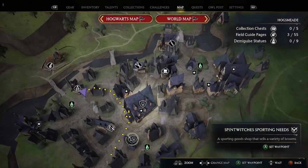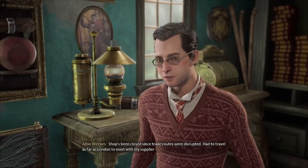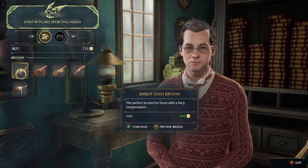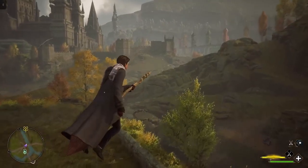Head over to the Hogsmeade map and set a waypoint for Spin Witches. After a short cutscene with the owner Ably Weeks, you'll now have the choice between five brooms, all priced at $600 apiece. At this point in time, at least as far as I can tell, the only difference between the five brooms is how they look — otherwise they fly the same.